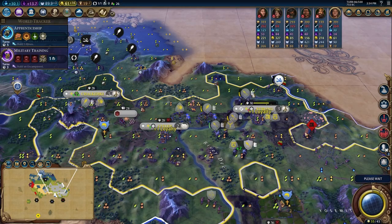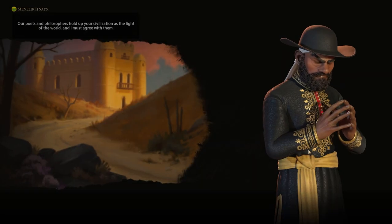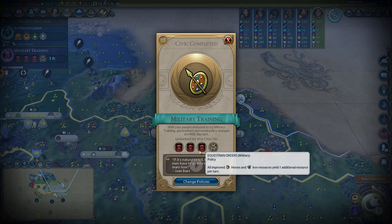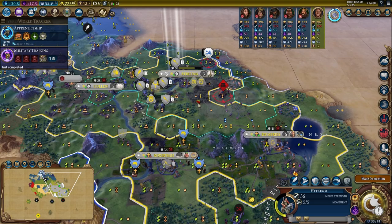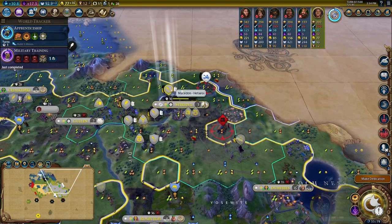Speaking of golden ages, I got a golden age in the medieval era, which is very good for making the loyalty in these cities even better. From there, I was just able to consolidate what I had captured so far — clean out some of the random units that were around, clean out some of the barbarians, and then keep going and finish off the Scotland cities.